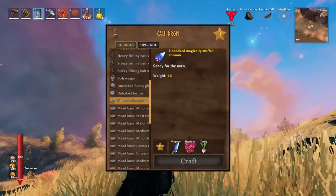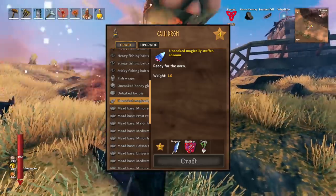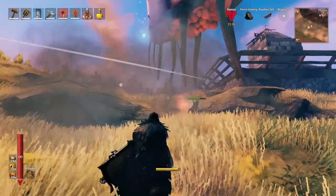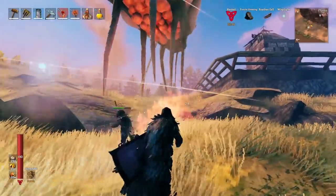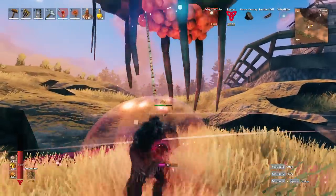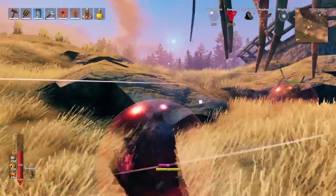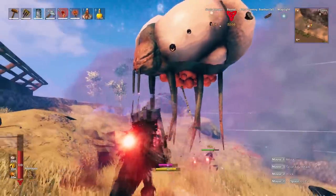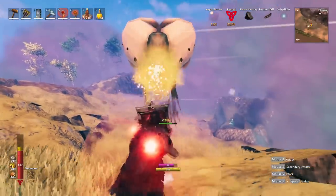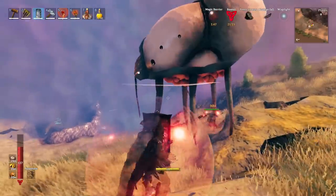There is one good Eitr food you can make that gives you a decent amount of Eitr while exploring and does not take royal jelly — and that is stuffed mushrooms, which can be crafted with three mage caps, one blood clot, and one turnip. The mushrooms and turnips are easily farmable. To get blood clots, you need to kill ticks, and it just so happens there is a creature that spawns ticks infinitely — the y'all — meaning we just need to capture one to farm ticks forever, giving us an infinitely renewable Eitr food.